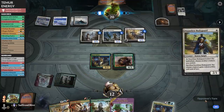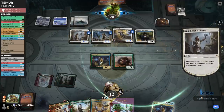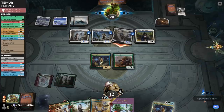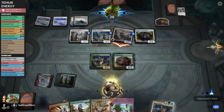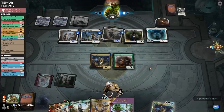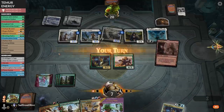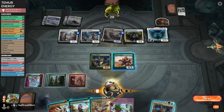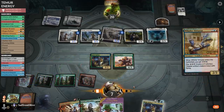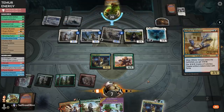Dauntless Bodyguard — we can try to make chump blockers with Whirler Virtuoso. Opponent grows Thalia's Lieutenant and the Spellbinder. Go attacking — we gotta take it. Down to seven. Redain — that's another flyer, which isn't ideal. Opponent's almost out of cards, which is good. We haven't drawn any removal. Pony passes — we draw Mountain. Play Mountain and Whirler Virtuoso, get some energy. This gives us something that can chump block Elite Spellbinder, but we're pretty far behind.